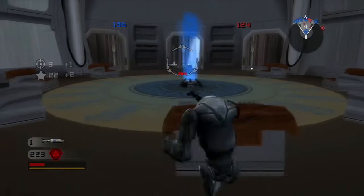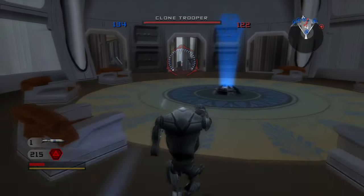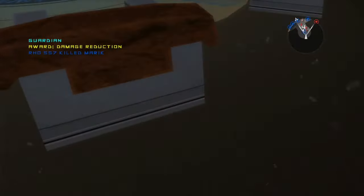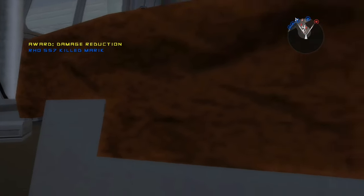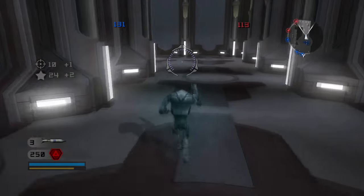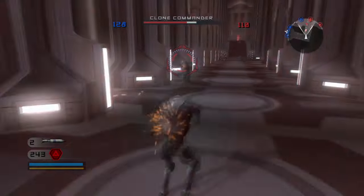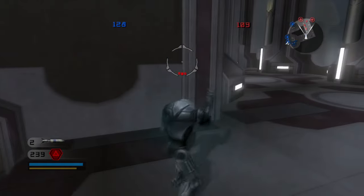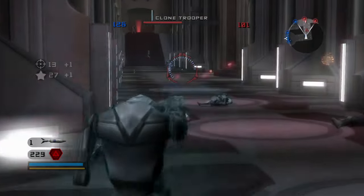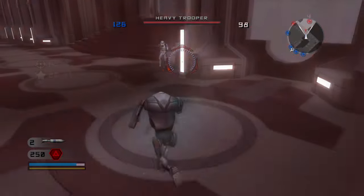They really want this command post back. Hide behind a chair — as dumb as that sounds, it gives you a little bit of cover. For some reason they really value this command post even though the only thing it does is bridge the gap between the War Room and the Comm Room that they spawn in. There's no real point in holding it that much aside from possibly sniping into the center corridor. It's just not the most important command post on the map, but the AI seem to think that it is — so maybe they know something I don't.